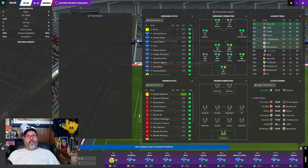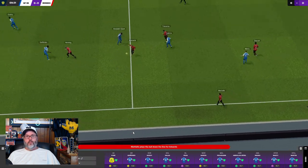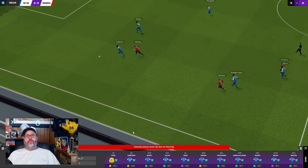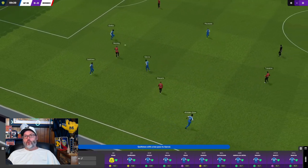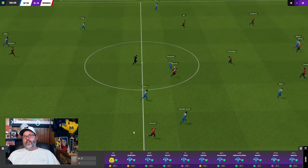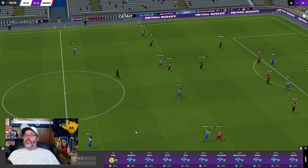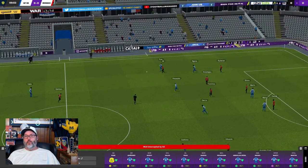Nothing happens on that highlight, which is good. Quinonez tracks back, gets control for us, a little triangle work — Pekka Ronan. Our youth intake came in and it wasn't very good; we only signed one player out of the bunch, and he was a three-star. Very disappointing.